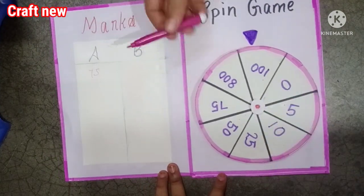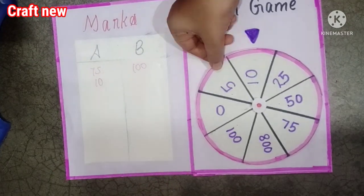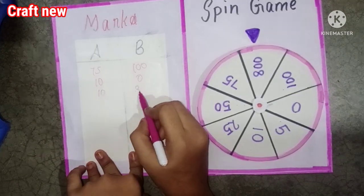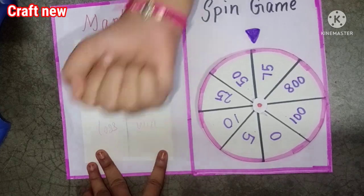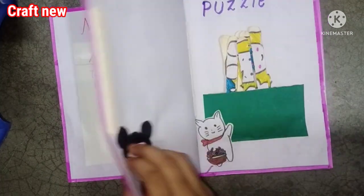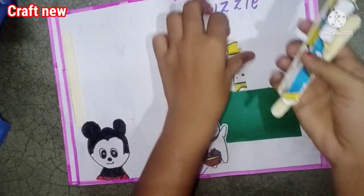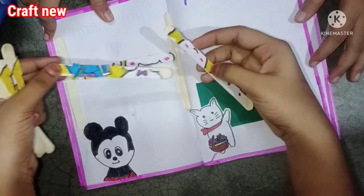We will make a new game book. The first game is a spin game — we will get to win this game. We will call it voting. We have five games in total. The first game is a spin game, and the second one is a puzzle game.